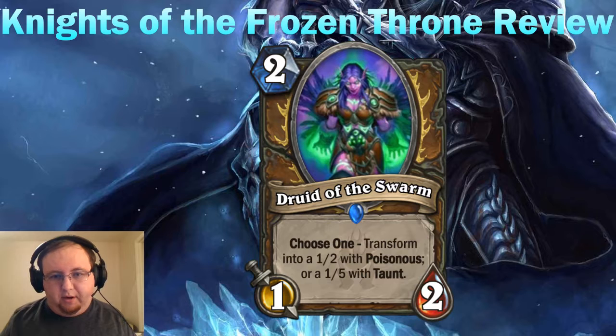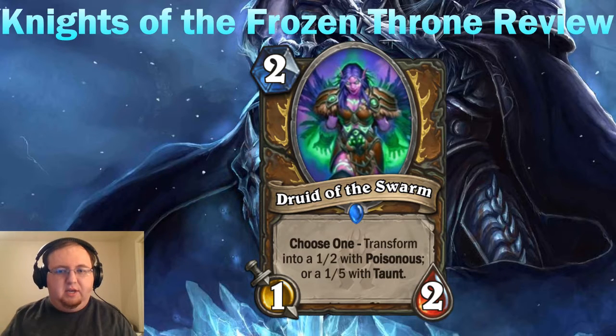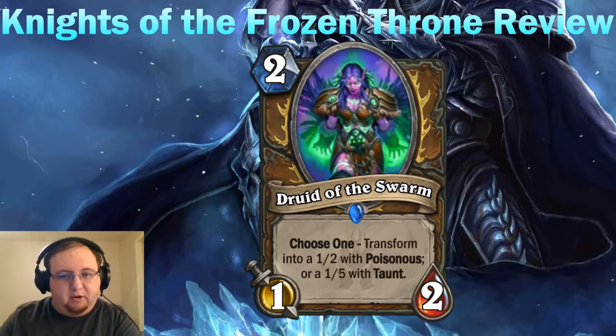We saw Webweave in my previous video, which summons Poisonous minions, and then Plague Swarm, which summons a bunch of Taunt minions when your opponent has a board. Those two in tandem work fairly well. This card fits the niche of both the Taunt and Poisonous strategies in Druid. Also, the transformations are beasts, so there are beast synergies — a two-mana 1/5 beast you can buff with Bark of Yasharaj into a 3/7 with Taunt. It's still probably not quite as good as Tar Creeper, but it'll see play in aggressive Druid and even mid-range Taunt Druid.